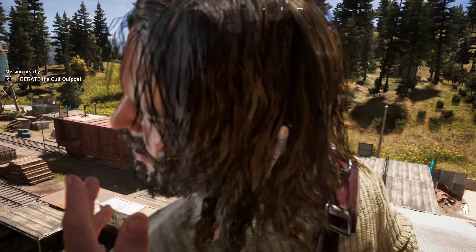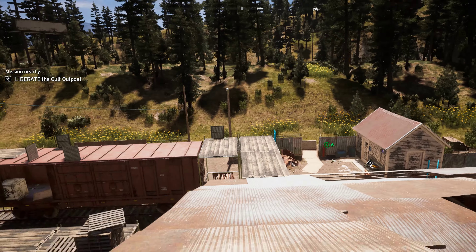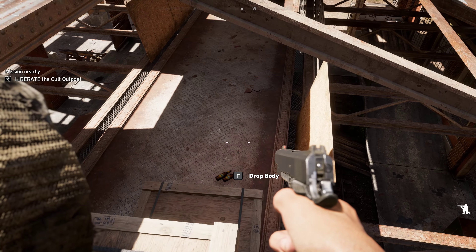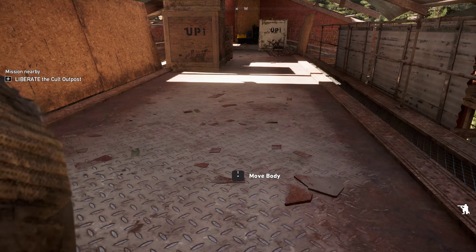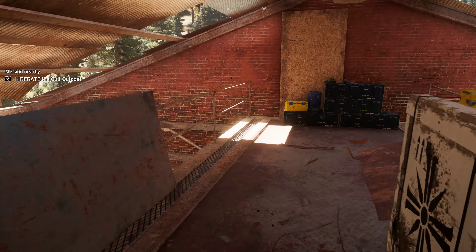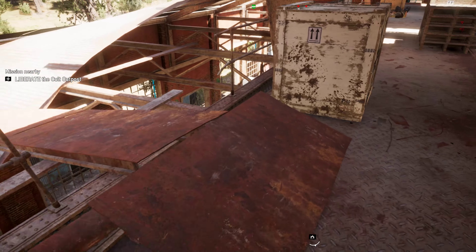We're going to slowly move up towards this guy. This is the hardest part of clearing this whole place in stealth. If he falls off the roof, you're in big trouble. If he doesn't fall off, you're completely fine. Do not take him down from behind — you have to come in from the side and take this guy down. That way he'll fall on the side and you can pick up his body before he slides down.